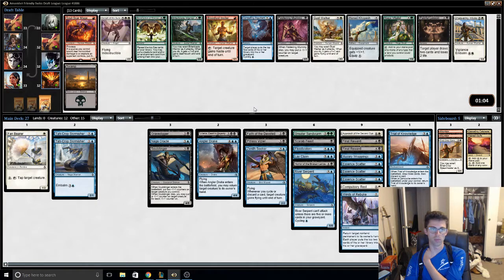I guess one Evolving Wilds would be real nice. This Indestructible thing is sick. Don't give a crap about any other card. It's double white, but to get another kind of great win con.